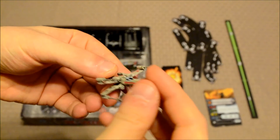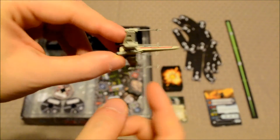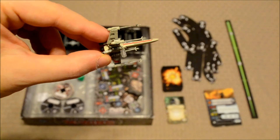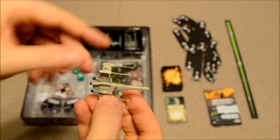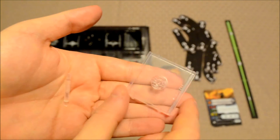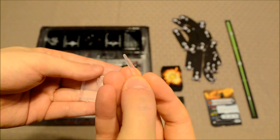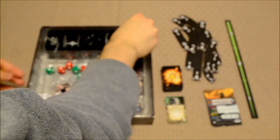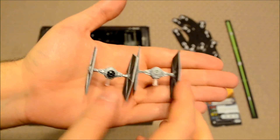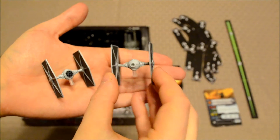They're pretty delicate — you've got to be very careful when handling these — but they are very highly detailed models. There's a little tube sticking out the bottom so each ship can stand up on its base, attaching to pegs on the base. The TIE Fighter models are similarly highly detailed but also very delicate.